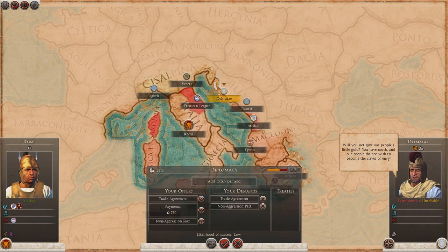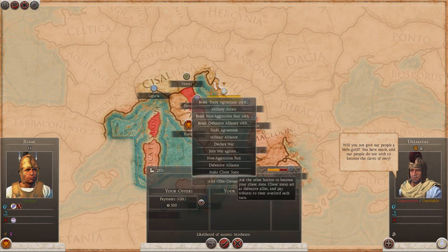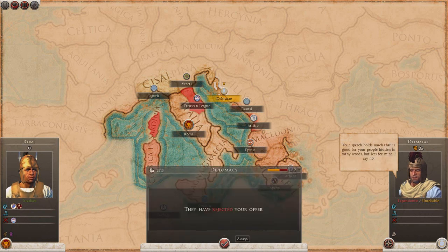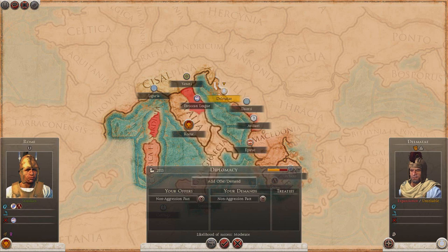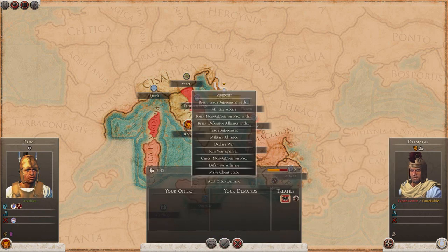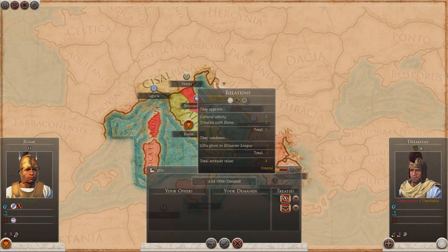How about a non-aggression pact? I don't really want you to join the war. How about a non-aggression pact with 500? And how about a trade agreement? Cool, there we go — a trade agreement and a non-aggression pact. That's worth it because in five turns I will have made the money I spent back. So that's a long-term investment.